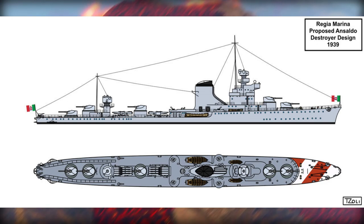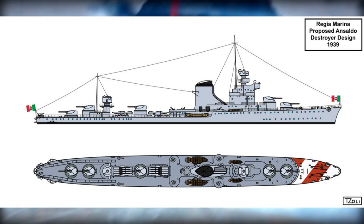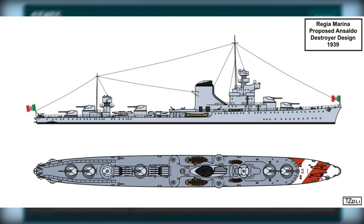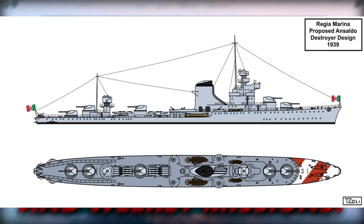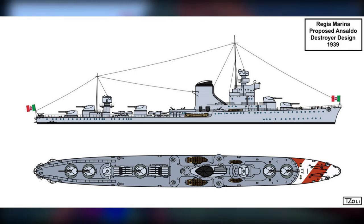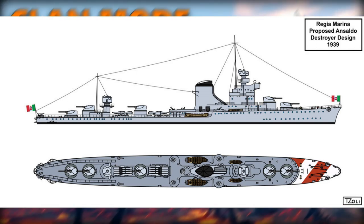Here we have the Italian model of the Destroyer 1939, and this model has five turrets: two in the front, one in the middle, and two in the back. These are the two references that I know for sure.